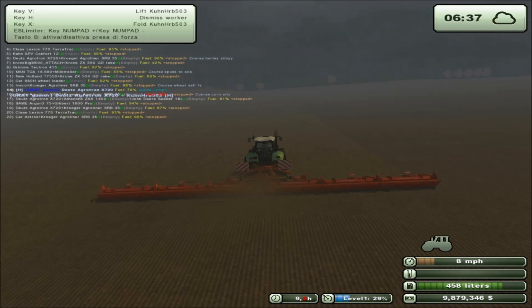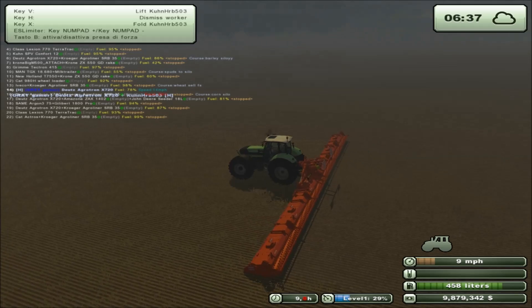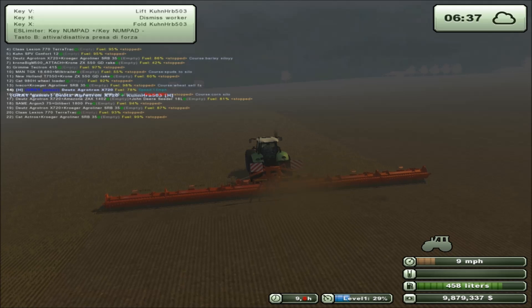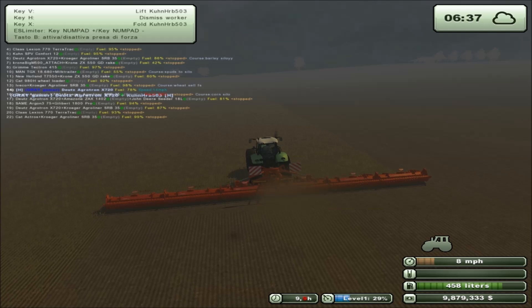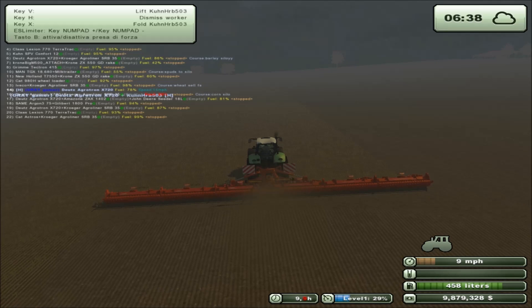Hello and welcome back to Farm Simulator 2013. I'm the Gray Gamer and we're still working on getting our fields cultivated — getting them cleared off and ready to reseed. This is field 7, our cornfield. But today is my weekend, and it's Sunday, so I think I'm gonna go for a drive today.